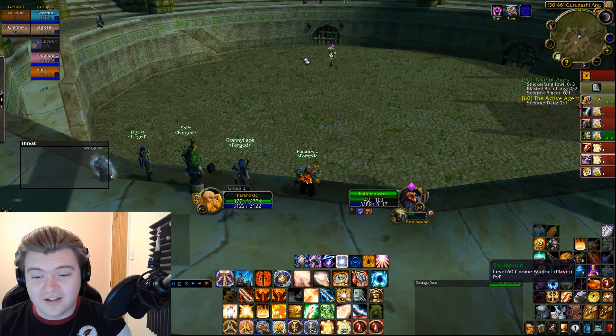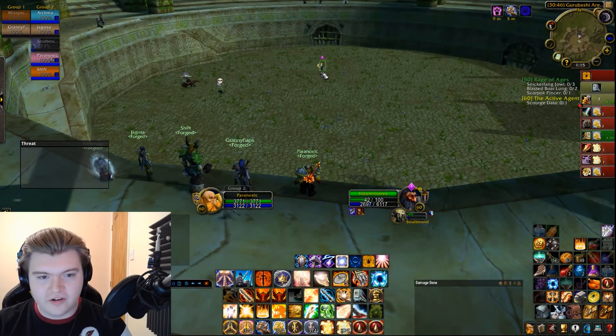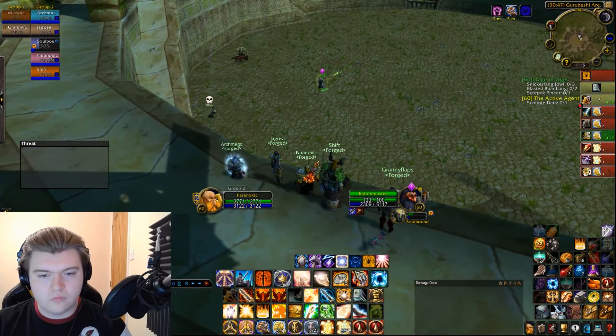Sanctity Aura is only really there for when you go on the offense. I see a lot of Ret Paladins using Sanctity Aura 100% of the time — this is not what you should be doing. You want to be juggling a little bit, getting all your seals and switching your auras in there.